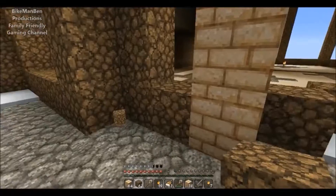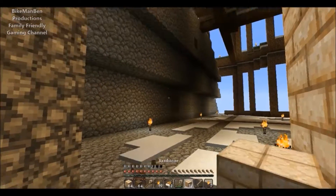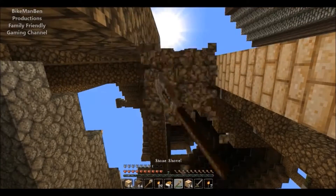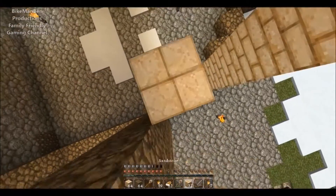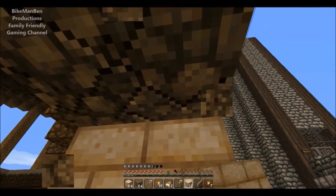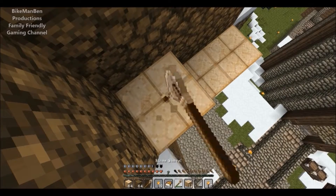That reminds me — they should have banana peels, that'd be funny in multiplayer. You know they have a Mario texture pack and a Mario mod pack, I've seen other YouTubers play that kind of stuff. I don't think it has banana peels though, sadly. Whatever floats your boat and doesn't sink — the only thing that sinks my boat is lots and lots of water.